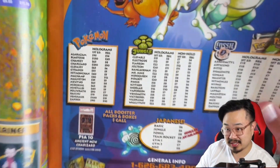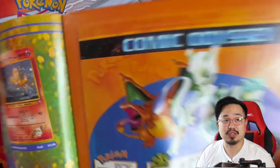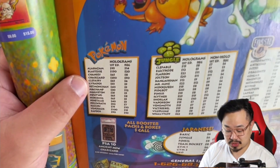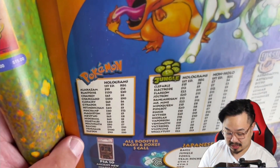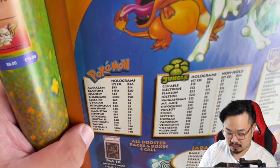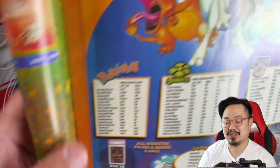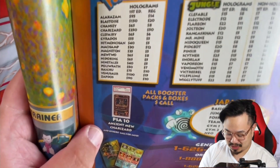Here we go — Comic Odyssey. First edition Alakazam was $95, so even back in the day a first edition card was $95, which seemed kind of expensive. First edition Charizard was $350, regular Base Set unlimited was just $50. Venusaur was $100. So if you wanted all three — Venusaur, Blastoise, Charizard — that's around $250 to $350, or about $600-$700 for all three in first edition.